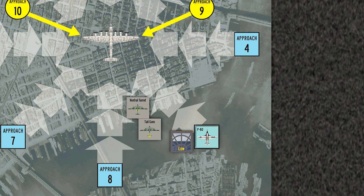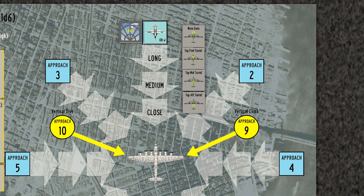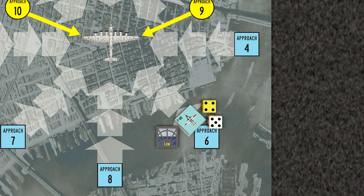Our ventral and tail gunner will target the Approach 6 bandit, while the nose guns and all top turret guns will target the Approach 1 bandit. Kranz and Lorenz fire at the trailing bandit and both gunners miss. Our remaining gunners target the head-on bandit and fire. Eichel in the front turret manages to hit the P-80, which damages the fighter. The rear P-80 moves to long range, fires, and hits on a 4. We roll 1D6 for the number of hits scored, and the P-80 scores 5 hits.